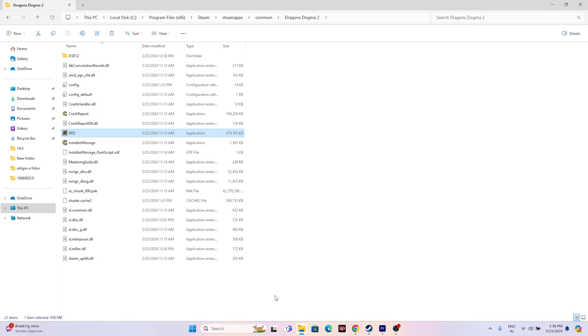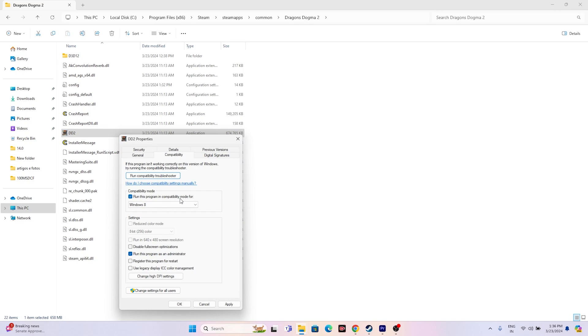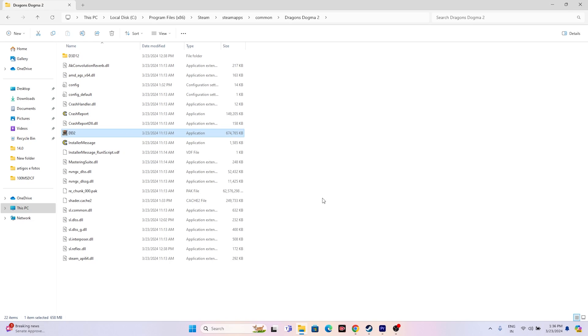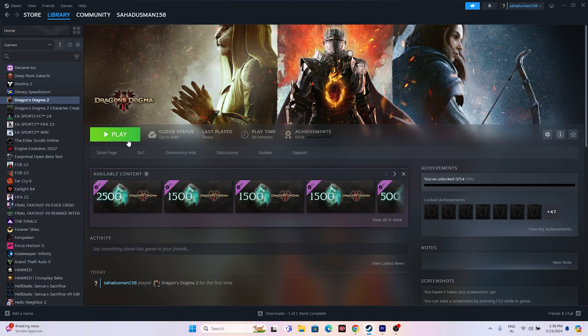If that's not working, try running the game in compatibility mode. Right-click the game, go to Show More Options > Properties > Compatibility, and check Run this program in compatibility mode. Select Windows 7 or Windows 8 — either one can work — then Apply. Close everything and try launching the game.